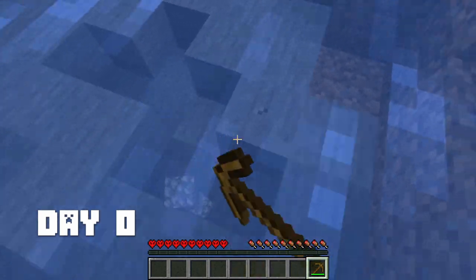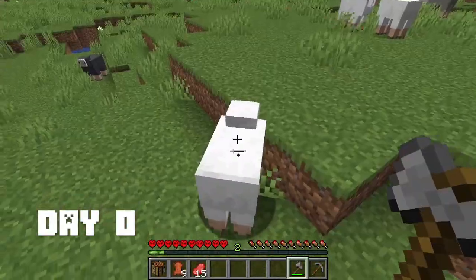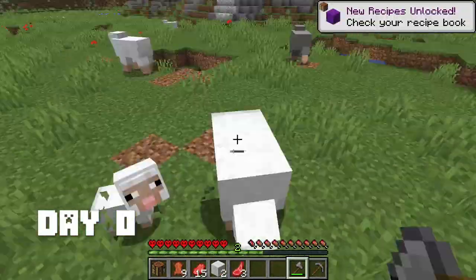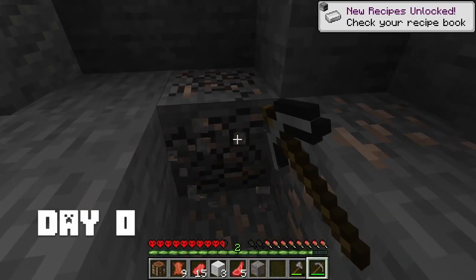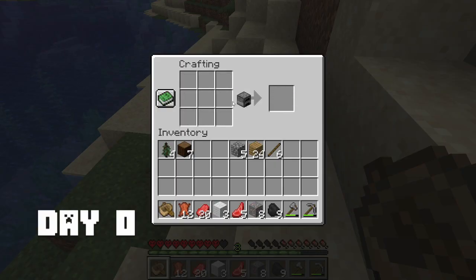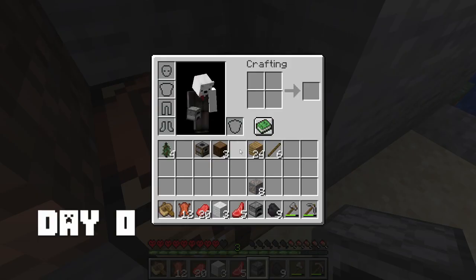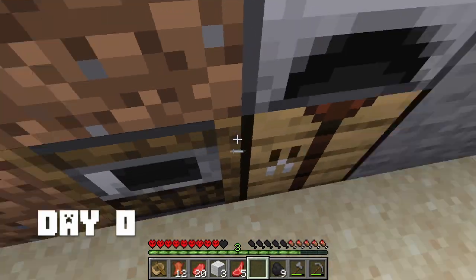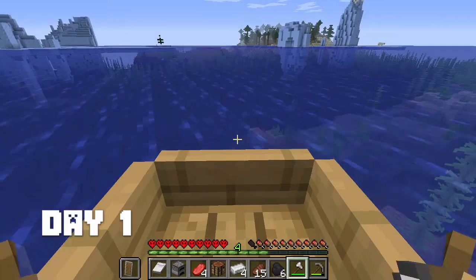On day 0 I casually started by mining some cobblestone and killing some cows and sheep for a bed and for leather. Then I found a cave so I mined iron and coal. Then I crafted myself a furnace and smoker so I can get all the things that I need.